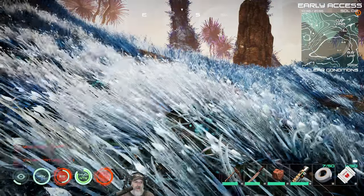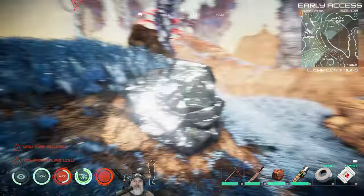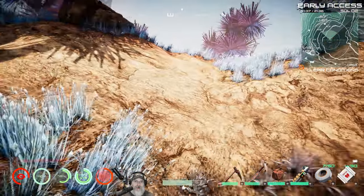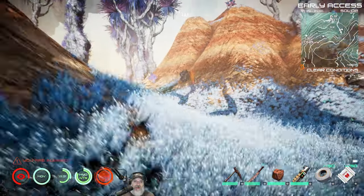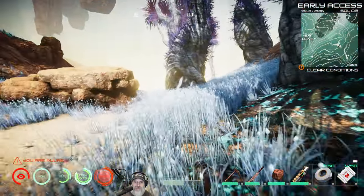If we just duck down here and watch our stealth meter, the eyeball turned... oh shit! What the hell, stealth meter? You're not working. I was going to say the eyeball turned from red to white, and that usually means you're safe, but apparently not. This crab is smarter than the stealth system in the game.